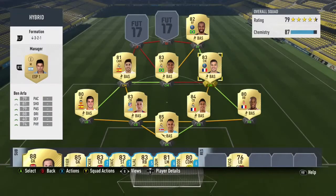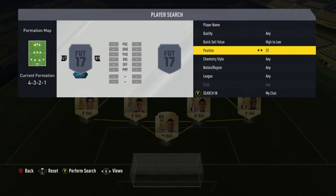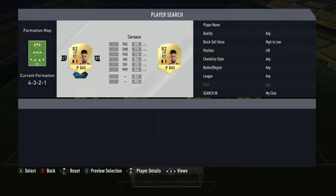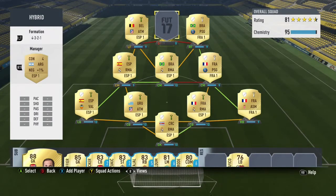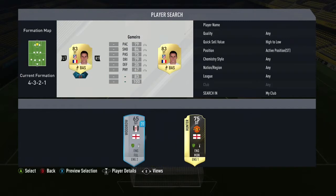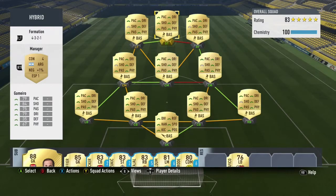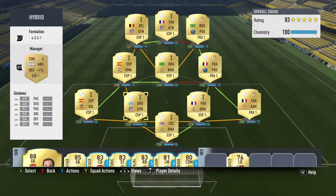Our right forward is Lucas — the reason we went with Lucas is so he can get full chemistry there, getting the PSG link and the Kai Semero link. Our left wing is Carrasco, who's on full chem there. We also wanted to put another player in from La Liga, so we went with Gaimero, who apparently is really good — I've heard that from other people. And as you can see, the team is on full chemistry.